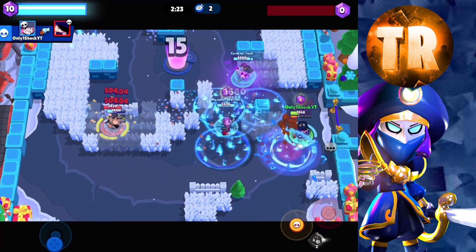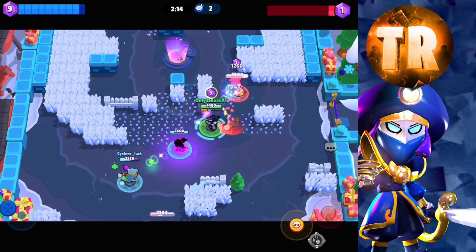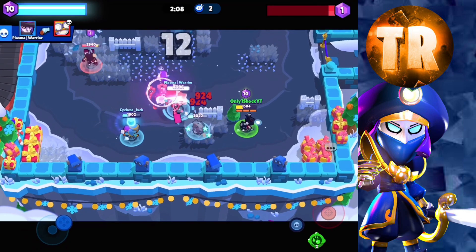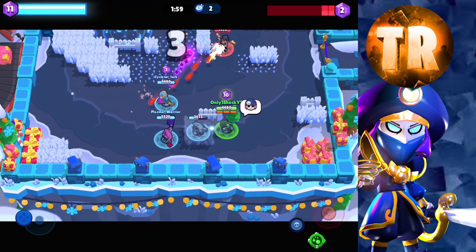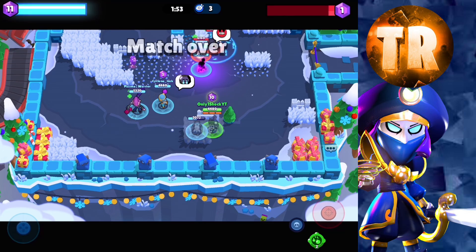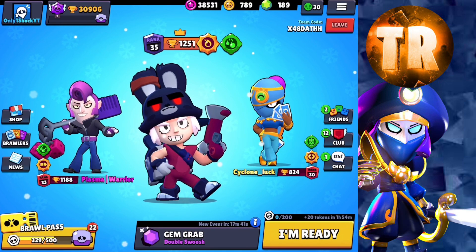It was such a fun grind - Penny is such a fun brawler to play. I remember talking to somebody who unfortunately quit the game, which was really heartbreaking. Before they quit, I asked what their favorite brawler was and they said Penny. I was like, what? They literally had Crow and said Penny - you prefer Penny over Crow? But yeah, I see why. Penny's a pretty fun brawler, especially with the second star power. It's so satisfying - your mortar just keeps on attacking and keeps so much control on the ground. But yeah, that's how we got the Rank 35. GG's. That is going to wrap up today's video. I hope you did enjoy it, and have a good one.